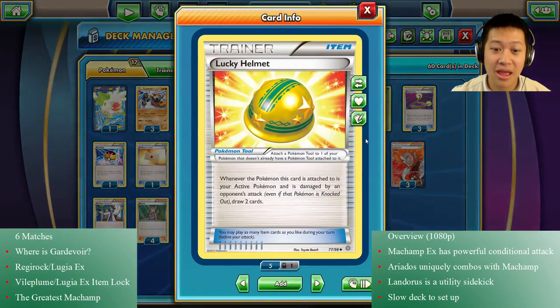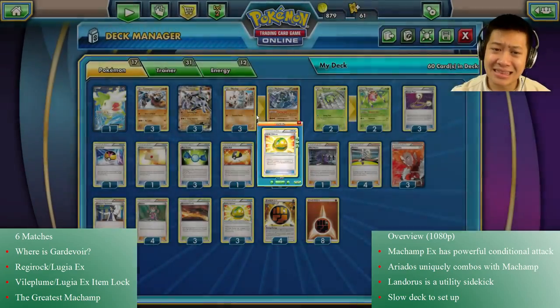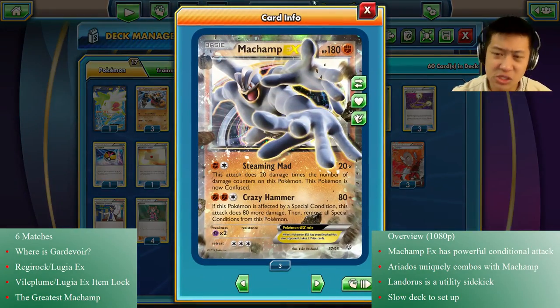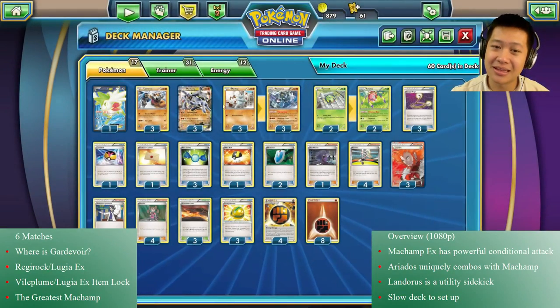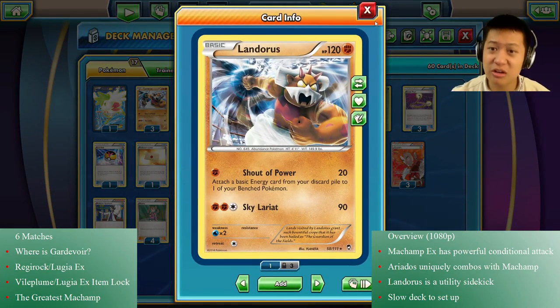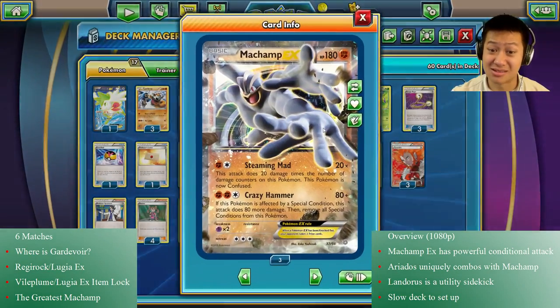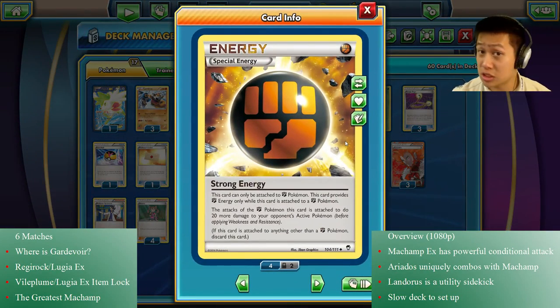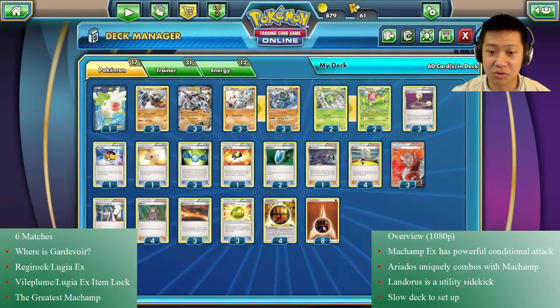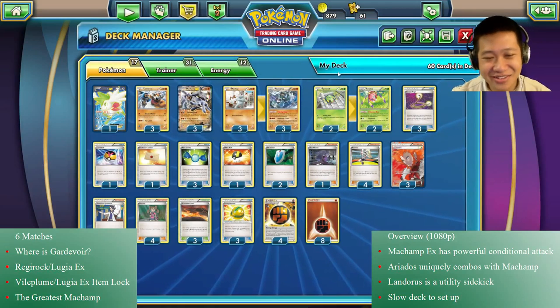I'm not running Muscle Bands like last time; I'm running Lucky Helm, because I think Machamp's damage is so spectacular they don't really need it. Landorus is good enough — just there to get bonus card draws, since we're not having Lucario's special card draw ability. The damage is quite high — basically two instant kill attacks. I'm running some Strong Energies just in case I can't meet those conditions.